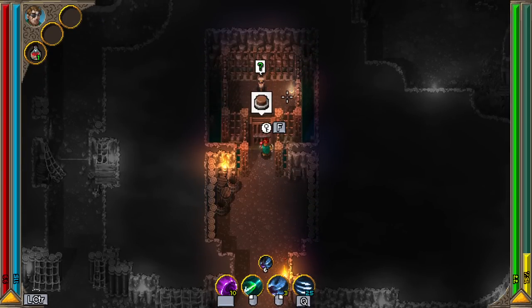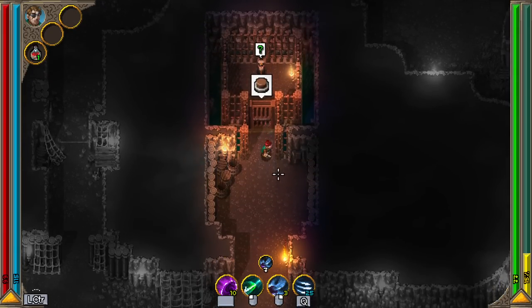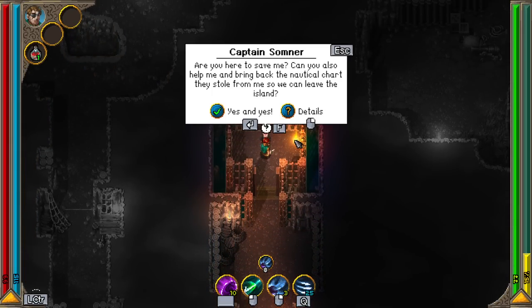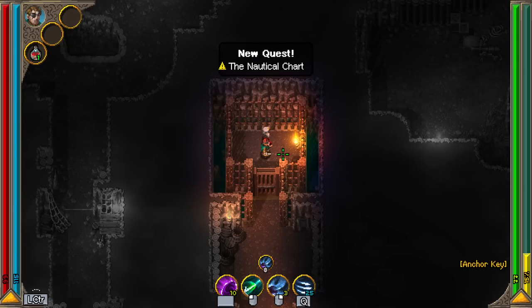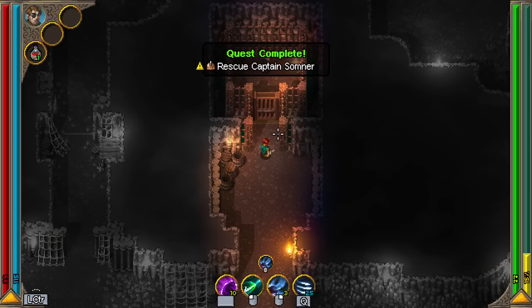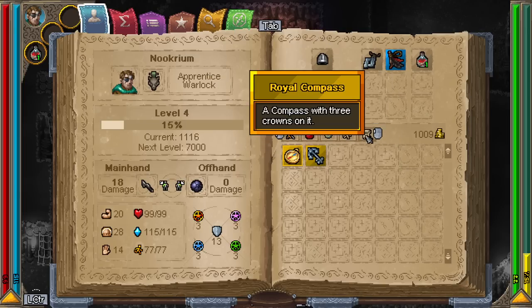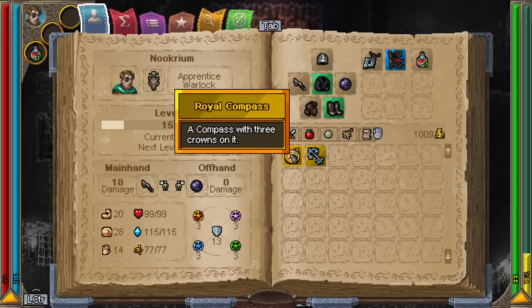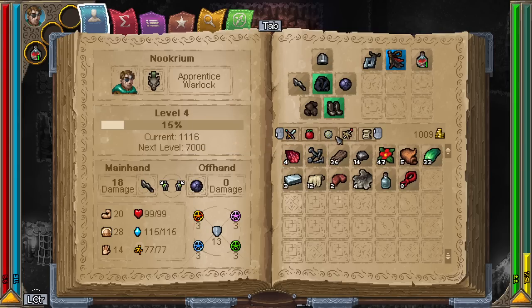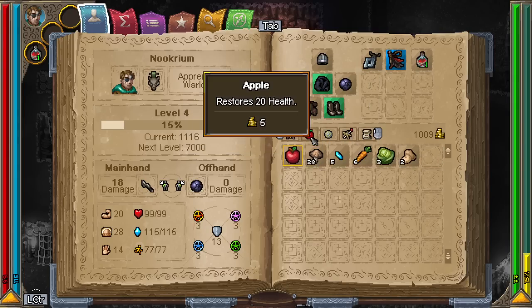I think this is the guy we're looking for. I need to unlock it first. I found Captain Sumner! He asks if I can also bring back the nautical chart they stole so we can leave this island. I searched everywhere for him — I found a compass and an anchor key. I think I might know where his nautical chart is.